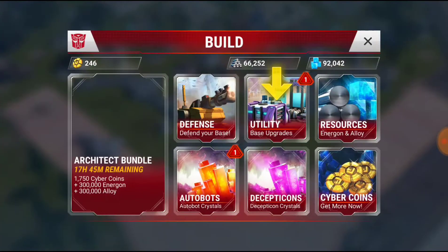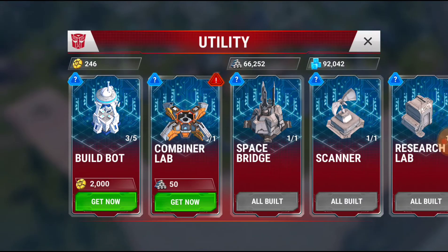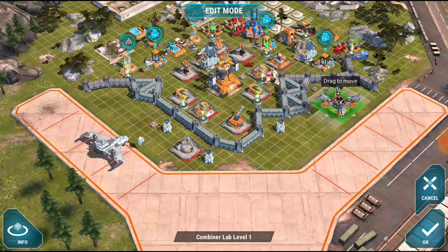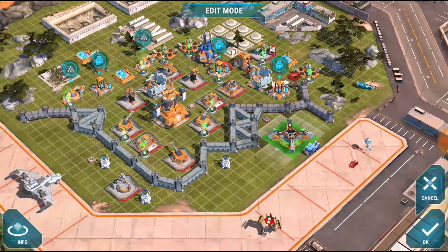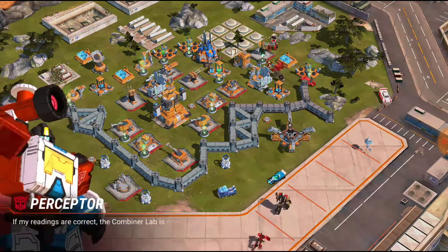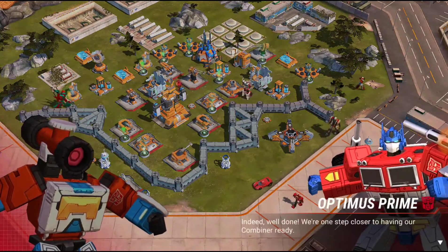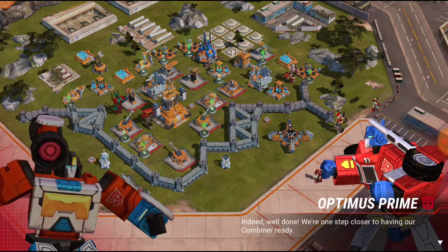You're just clicking to build utility and you get the Combiner Lab. We're just going to go ahead and drop it right there. If my readings are correct, the Combiner Lab is operational. Indeed — well done. We're one step closer to having our combiner ready.